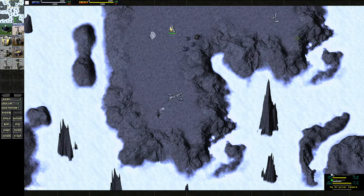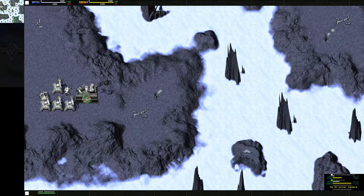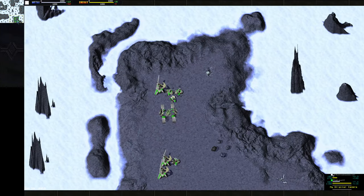Let me move this guy out of the way and make sure he's on hold fire — that's just my commander. It puts your own commander in when you join a real place, so that's why I'm doing that.